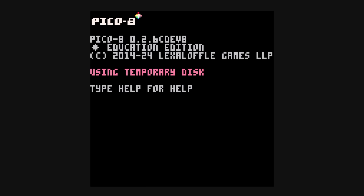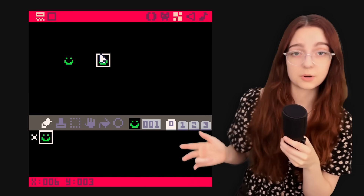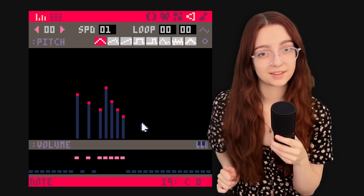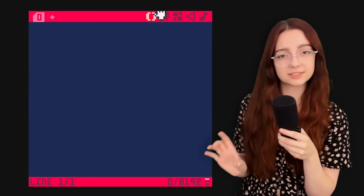This is the start screen, but if you press escape, this is where you write your code, this is where you do your artwork, this is where you make your tilesets, and this is where you program your music. That's a lot of functionality. You have all the pillars of game development right here in this little tiny 8-bit engine.